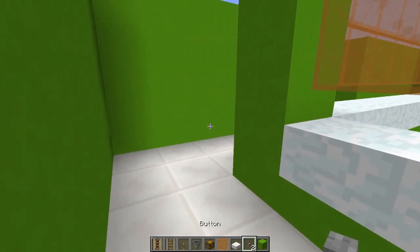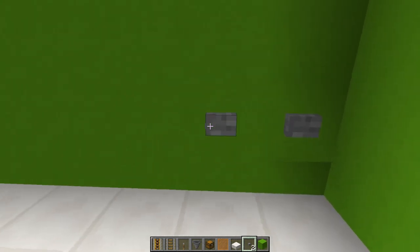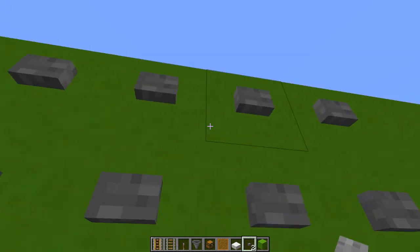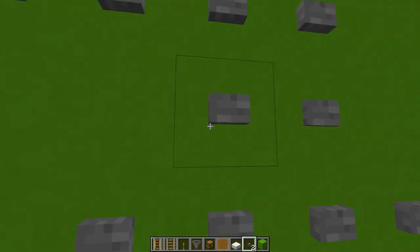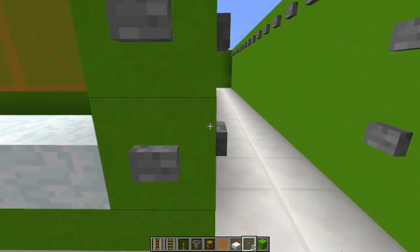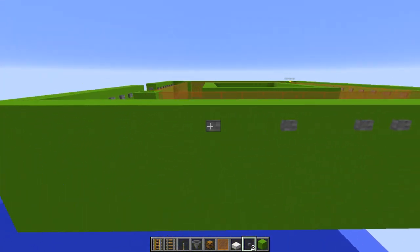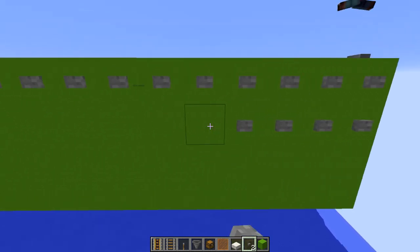Next, it's time to button everything — you want to place a button on everything you can, because these are spawnable areas for a shulker and you do not want them to spawn out here. If they spawn out here you will not collect the shells and they will kill you. Basically we're telling the shulkers where to spawn by putting buttons on everything. If it's not a half slab, glass, or snow, you need a button on it — don't forget the bottoms and outsides.